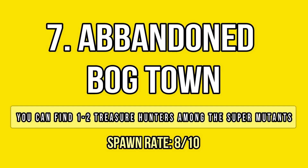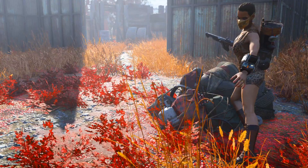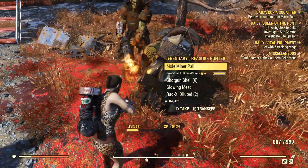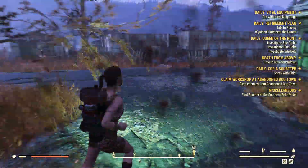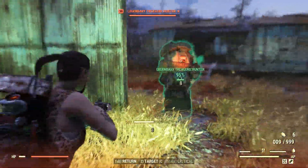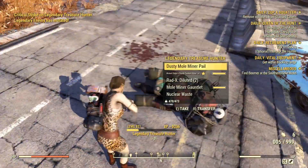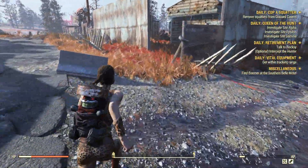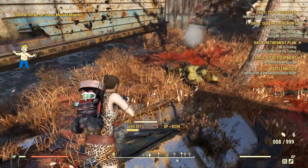At the abandoned Bog Town, you can find two treasure hunters more consistently. There seems to be a fixed spawn right at the heart of the town among the super mutants, behind the metal walls — I usually find one there. This is also a great place to farm legendaries, so expect to find some legendary mutants every now and then. As for the second hunter, it varies a lot — sometimes it spawns on the main road even before you reach the town, or even around the workshop area, so it's best to do a full circle around to make sure you didn't miss anything. I personally like to come here because it's a multi-farming location for experience, legendaries, caps, junk, and with this event, treasure hunters too.